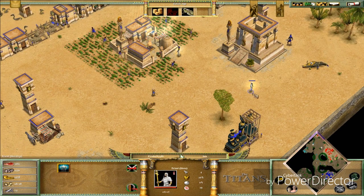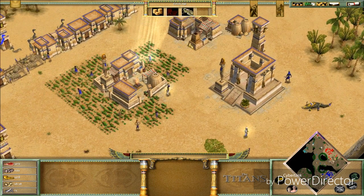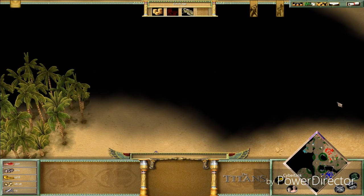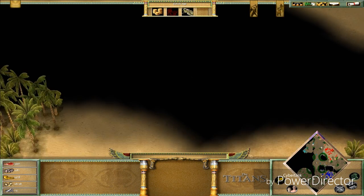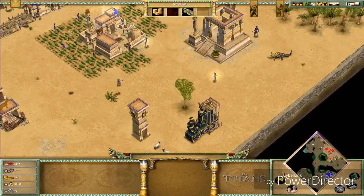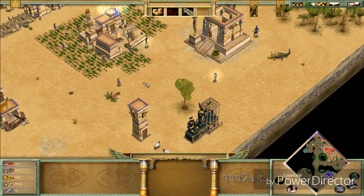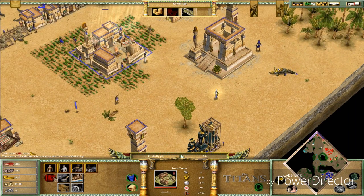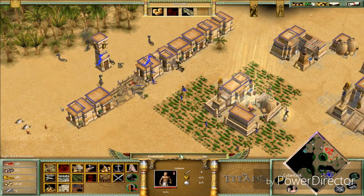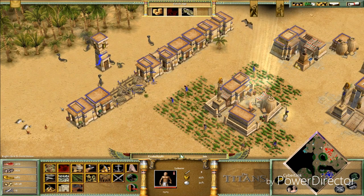There's the Pharaoh and the priest. I don't really need the priest's scout ability right now. Okay, now I need to make a market and then I'll be able to advance to the Mythical Age.